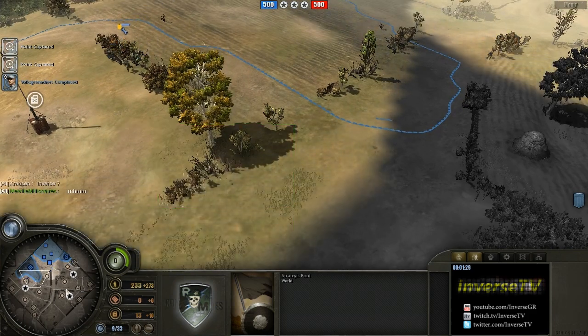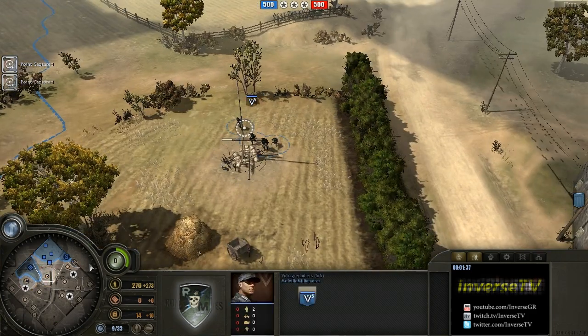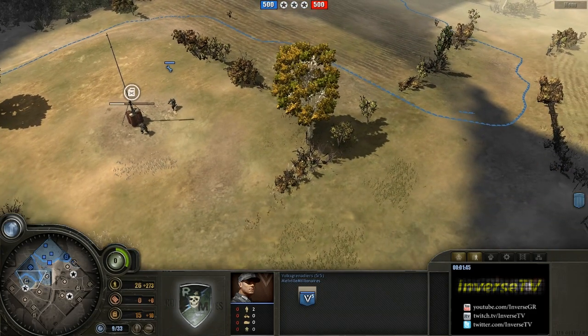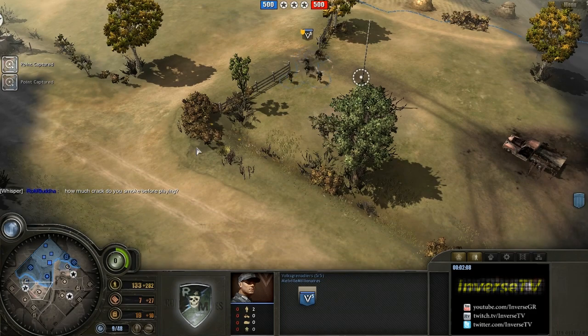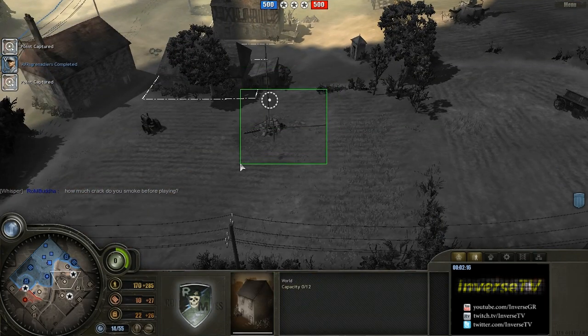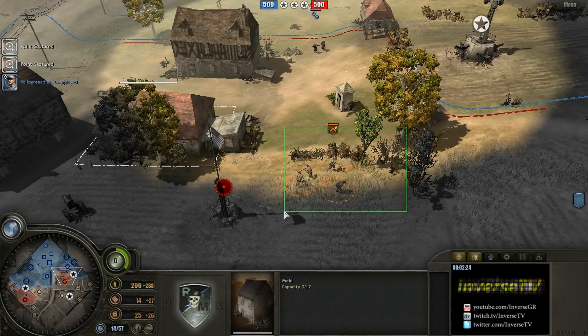There are two things an American player can do early game on this map, if he's going something standard — meaning he's not going for something like a four-engineer barracks start. He's going to send an engineer to the right and an engineer to the left in most cases. The first rifle squad is either going to go to the right and push off this pioneer, or go to the left and try to harass this fuel cap. We notice no rifle squad on the left-hand side yet, which is a fairly good indication the rifle squad is on the right-hand side — and yep, there's the rifle squad right there.